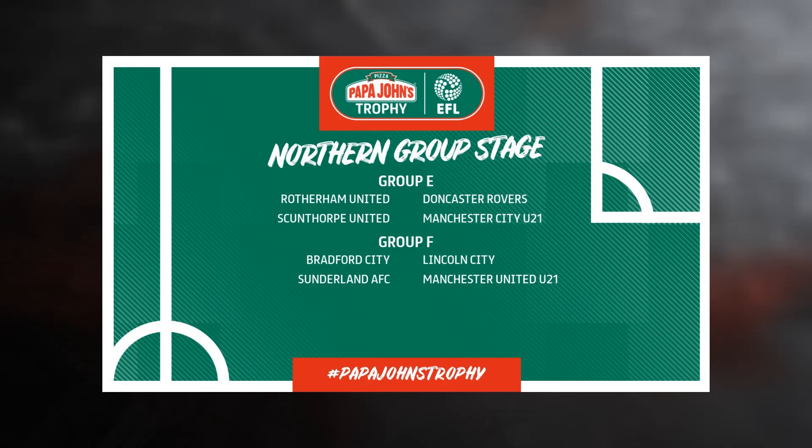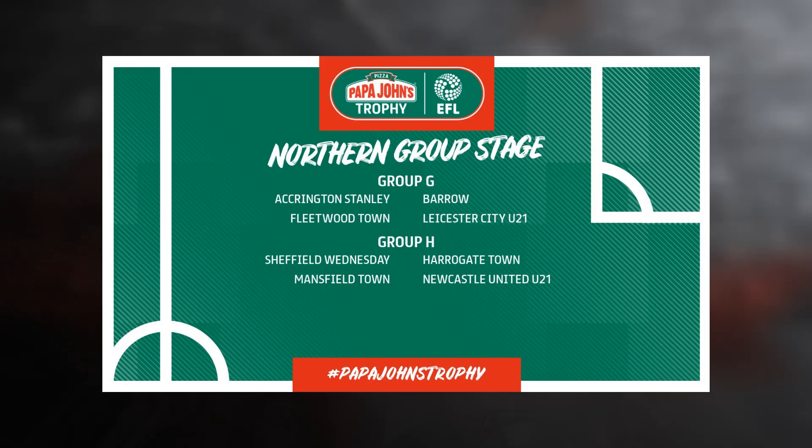Group F will be Bradford City, Sunderland, Lincoln City, and Manchester United under-21s. Group G will be Accrington Stanley, Barrow, Fleetwood, and Leicester City under-21s. And finally group H will be Harrogate, Mansfield, Sheffield Wednesday, and the under-21s squad of Newcastle United.